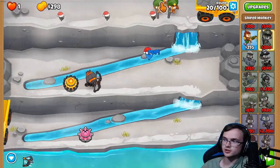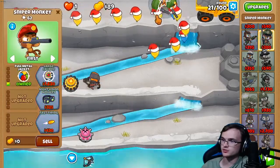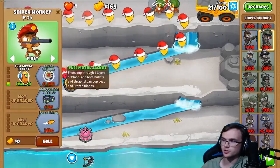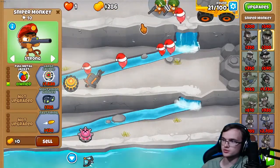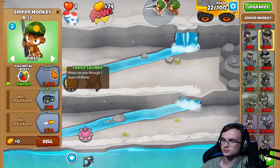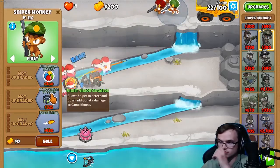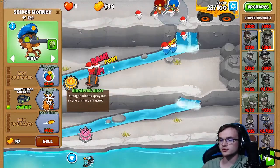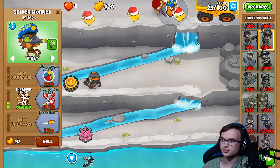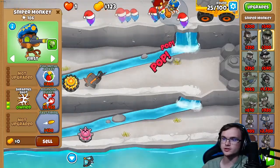When you've placed all three snipers, upgrade two of them on the top path once, and set one of those two to Strong targeting. The third sniper gets the Night Vision Goggles upgrade and the Shrapnel Shot upgrade. After that, make sure to get the bottom path twice for all sniper monkeys.